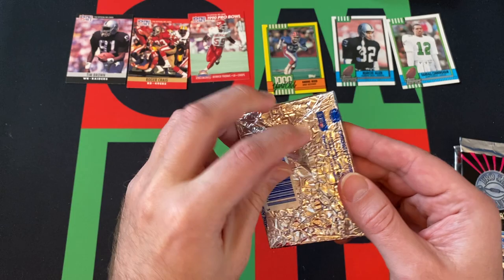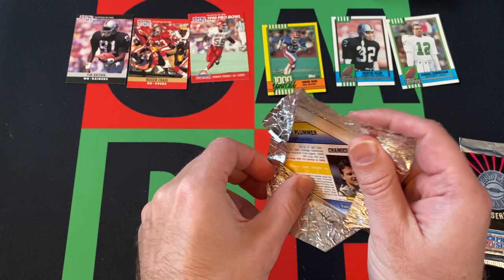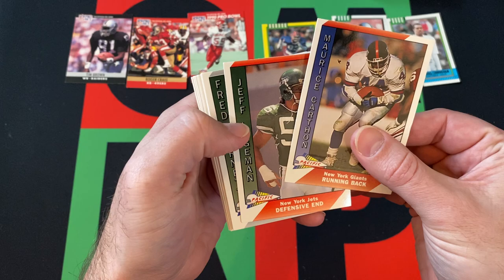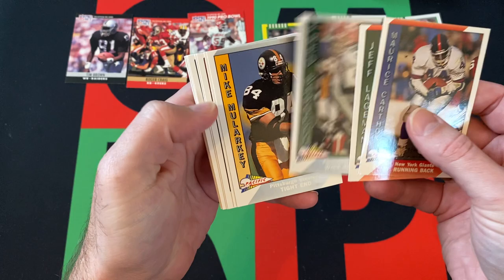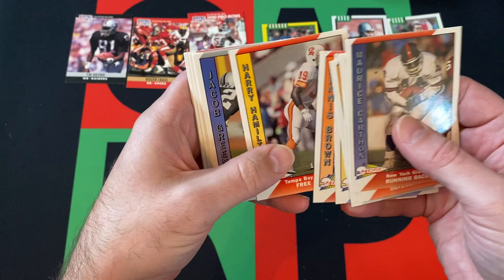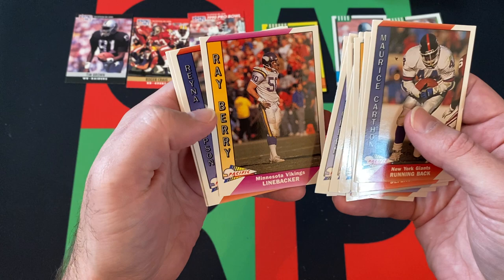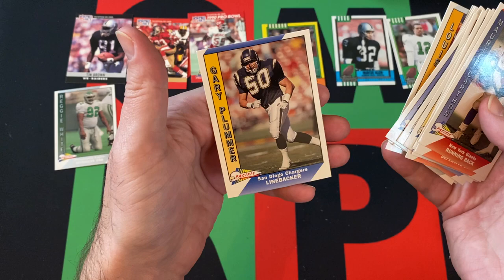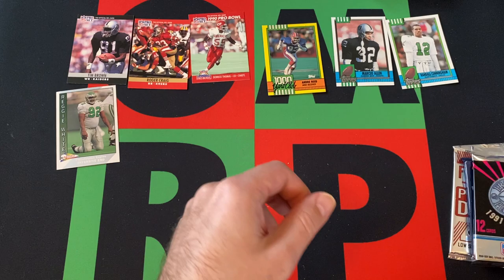Moving on to '91 Pacific — looking for the Brett Favre rookie. But look at it, like tin foil? Aluminum foil? Why was that what they chose to wrap their cards in? It's weird. Anyways, got Maurice Carthen, Jeff Lakeman, Fred Barnett, Mike Malarkey, Anthony Miller, Dennis Brown, Harry Hamilton, Jacob Green, Art Monk, Ray Berry, Raina Thompson, Pat Leahy, Reggie White, Luis Lips, and Gary Plummer. Continuing on the trend of this box, for sure.